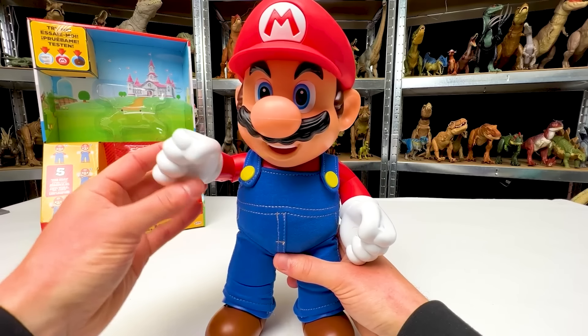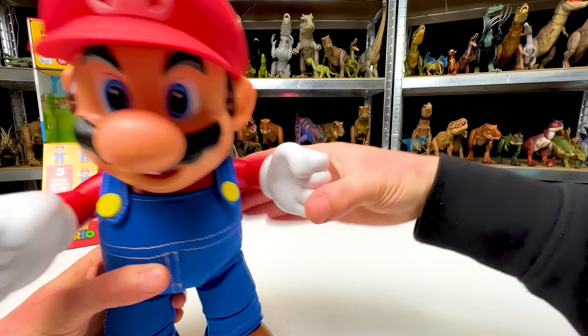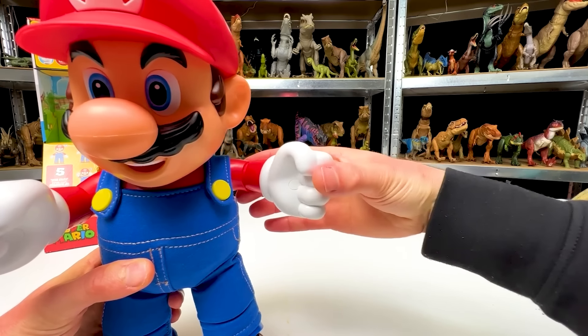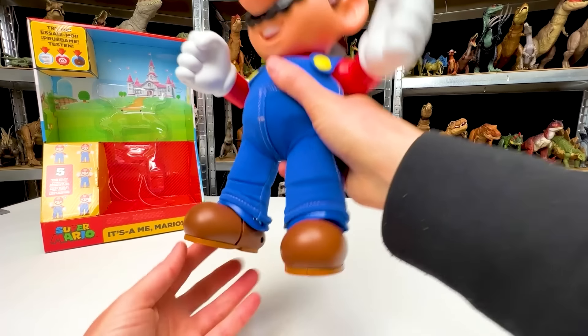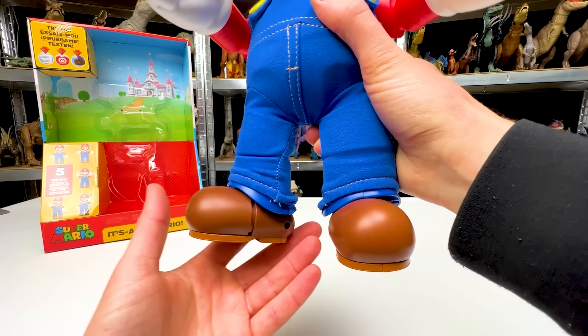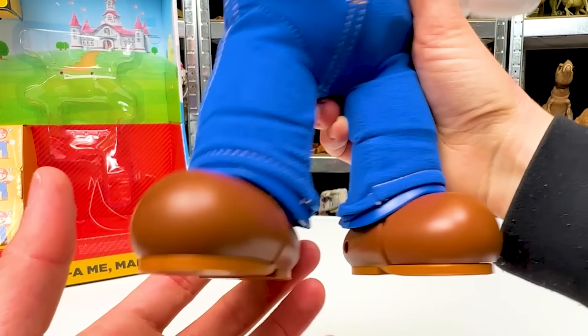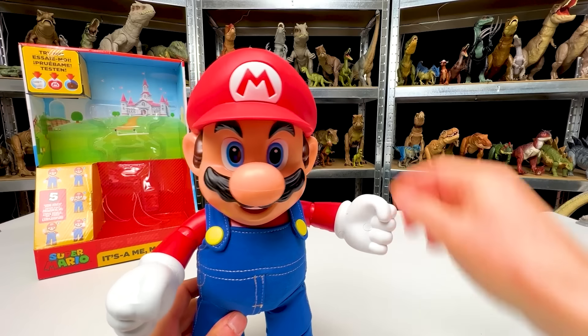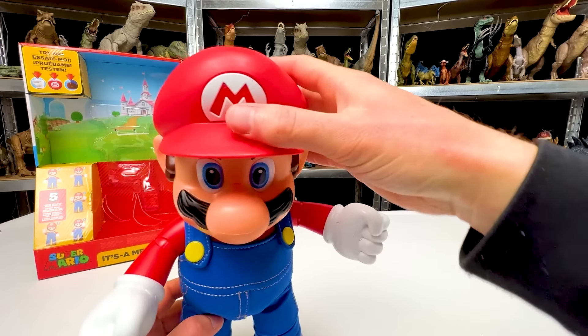The first special feature is when you press Mario's right hand — it has the coin collecting sound effect as well as his voice. And with his left hand, he's got a punching sound effect. There's also sound effects in his shoes when he kicks something. And then the final sound effect button is on his hat — when you press it, he's got more voice sound effects and music.